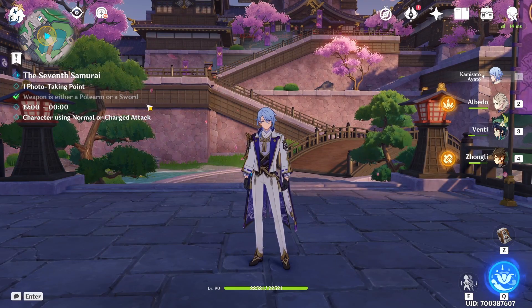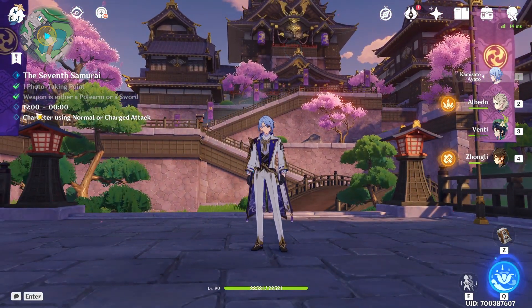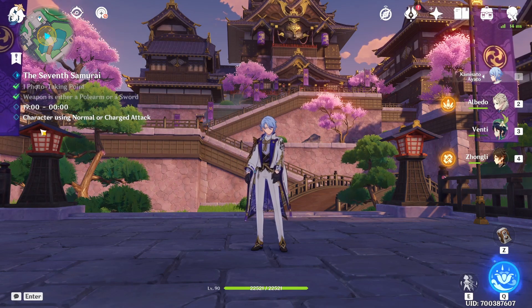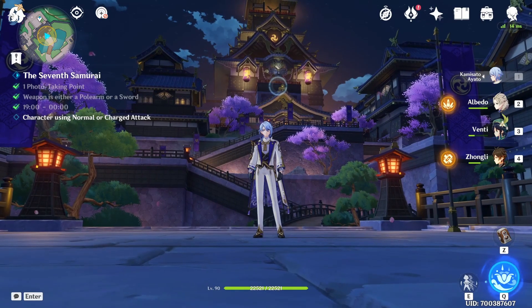The weapon required is either polearm or sword — I have my Iato right here. The time has to be 19:00 until 00:00, as you can see right there, and the character needs to be using a normal attack or charge attack. Let's change the time to 19:00 — if you change to about here, after 19:00, it's going to be good.